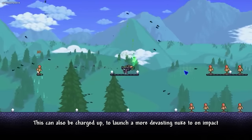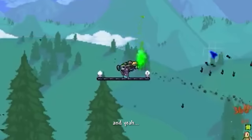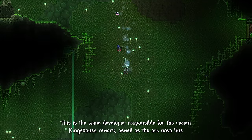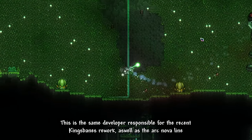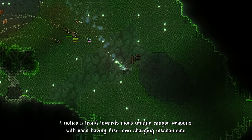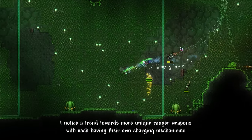The Hive can also be charged up to launch a more devastating nuke on impact — maybe be careful when using rockets that destroy tiles. This is the same developer responsible for the recent Kingsbane rework, as well as the Ark Nova line. I noticed a trend towards more unique ranger weapons, with each having its own charging mechanisms.